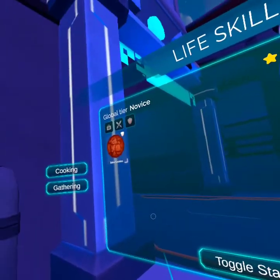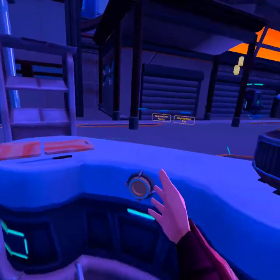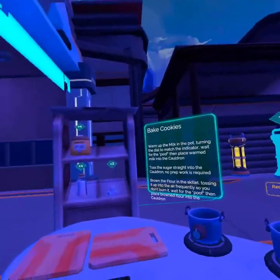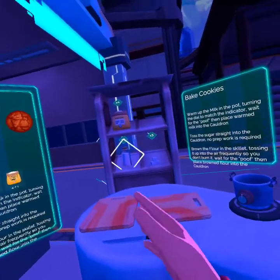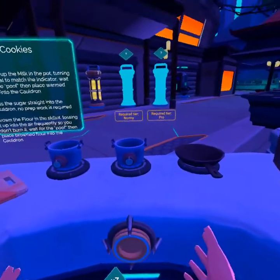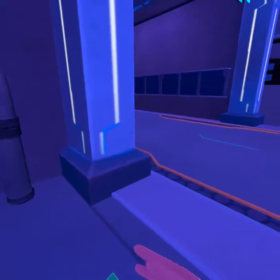This is your cooking station. You can bake cookies if you toggle the station. You get a cooking station. We can bake cookies here with the stuff we have on here, but I'll show that later. I'll do a better tutorial on that. Turn off the station.